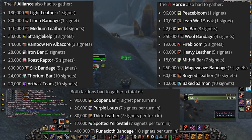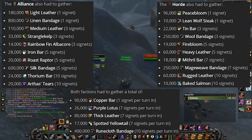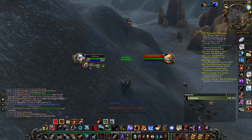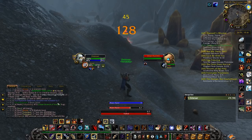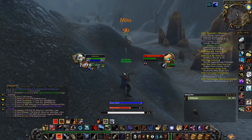Also Tin Bars, Wool Bandages, Mithril Bars, Mageweave Bandages, and Baked Salmon for the Horde, and Linen Bandages, Rainbow Fin Albacore, Iron Bars, Silkweave Bandages, and Thorium Bars for the Alliance. The important professions here are Mining, First Aid, and Cooking. You will want to skill these up as high as possible. First Aid and Cooking are very easy to skill up anyway — the only one that might take some time is Mining.